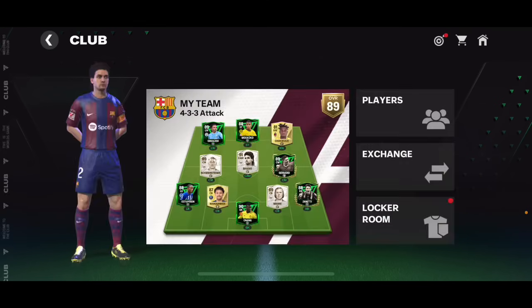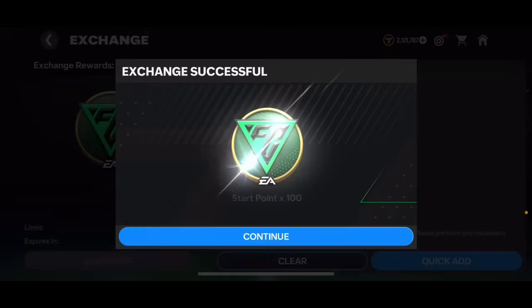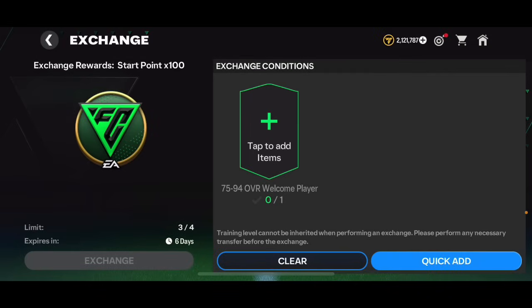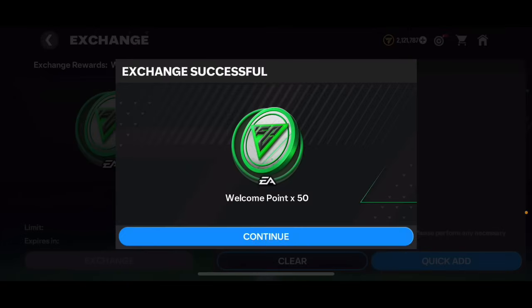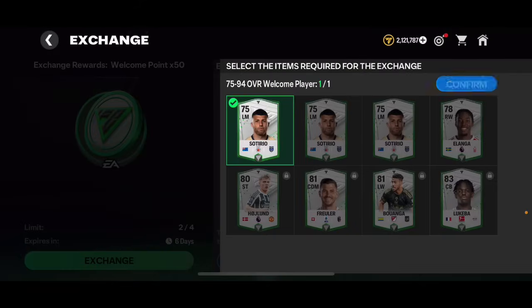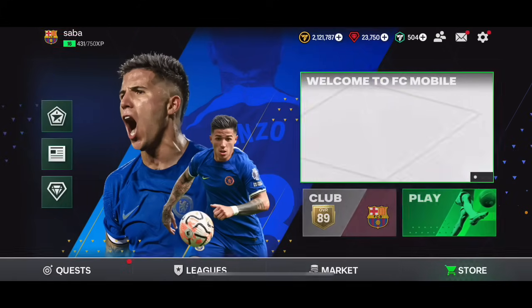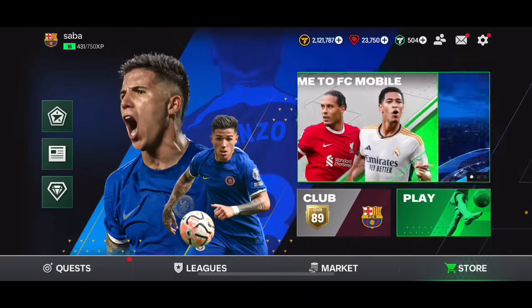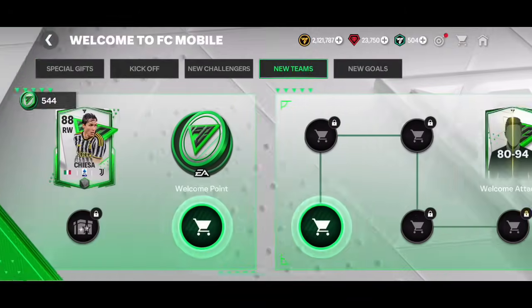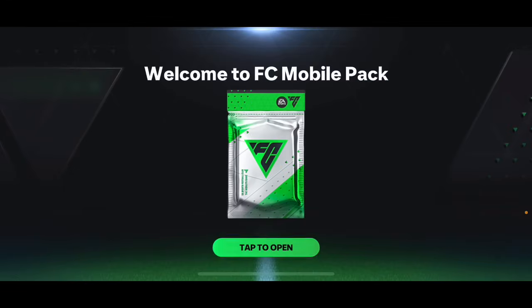Now I want to complete these exchanges to get star points and welcome points and claim some rewards. I'm going for the 80 to 94 overall attacker player pack — you can pack Pelé, Ronaldo, and other great cards. I've got nine welcome players. I bought them just to complete the exchanges, spending about 1.4 million coins. I've got 544 points and need 750.